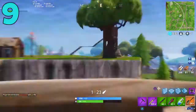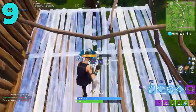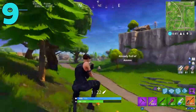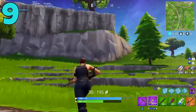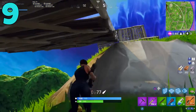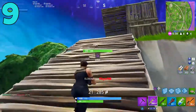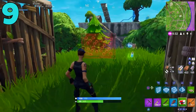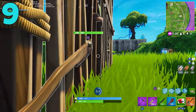Coming in at the number nine spot, we have the wall dynamo trap. This trap was kind of a weird one. When Battle Royale first came out, there were a lot of very specific traps. The wall dynamo trap was specific for walls — you would place it on a wall and it would kill the person who ran by. Now we only have the one damage trap, which you can put on walls, the ceiling, or the ground. There were certain traps for ceilings, certain traps for walls, and certain traps for the ground.